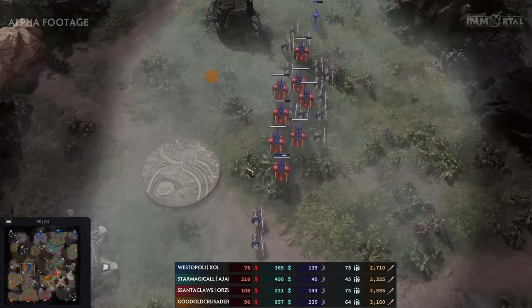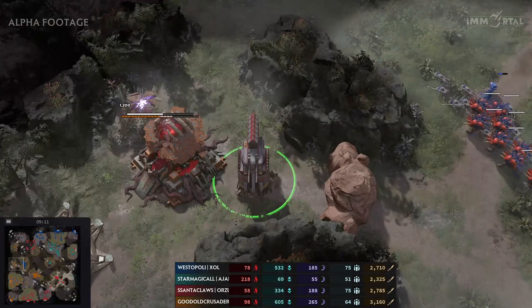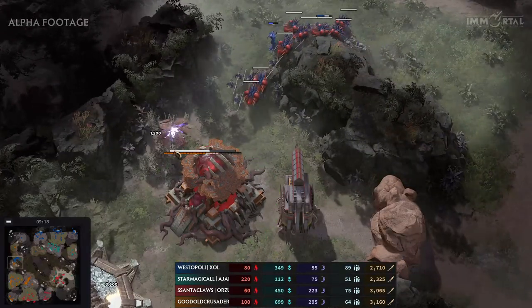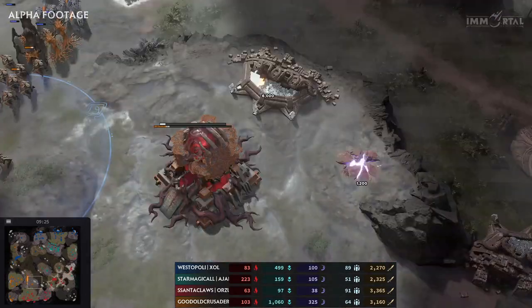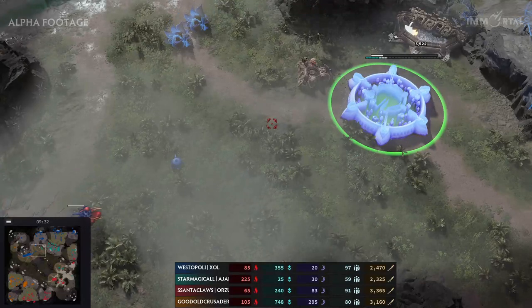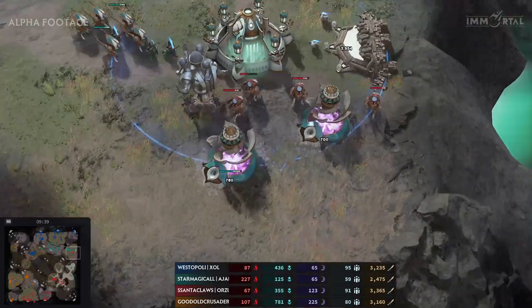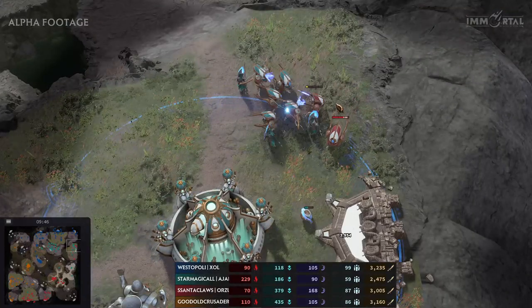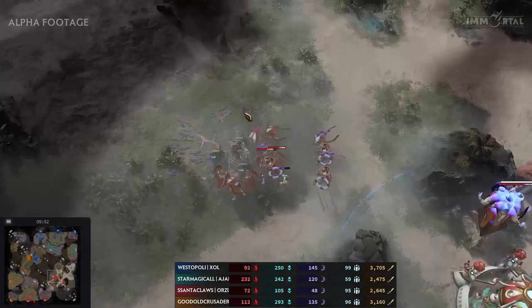Westopoly looks for an enemy base — there's none here. Crusader sees it ping on the map and gets ready for the defense. Will Westopoly see the base going up in the corner? He does — he finds the base, and Crusader cancels it immediately. Orange team taking the third base, so Crusader on three bases and Santa also taking his third. Westo slowly expanding, Magical taking back his base. The Zephyrs wind-step in — unfortunately Magical's army was too close and those Zephyrs are forfeit. Losing expensive units for killing a bit of Magical's economy, which was already pretty low.